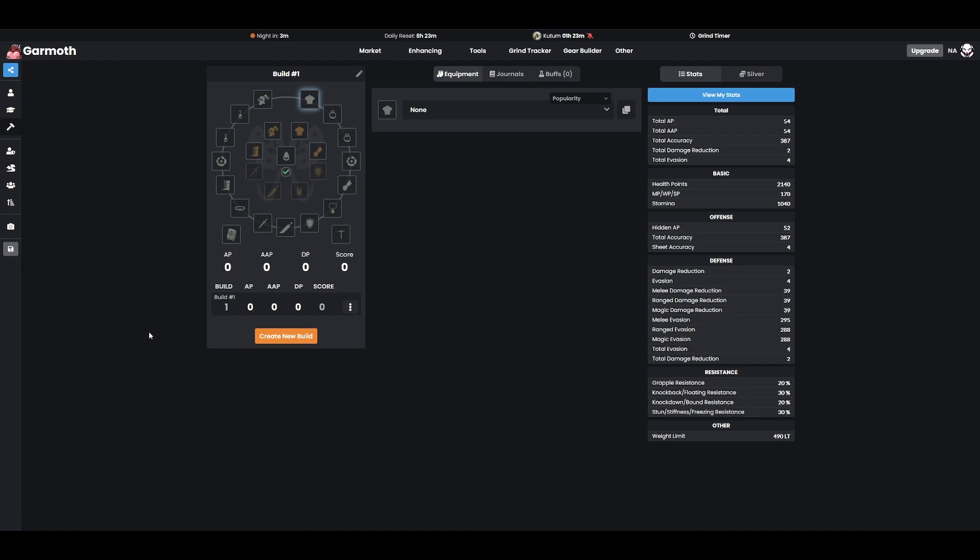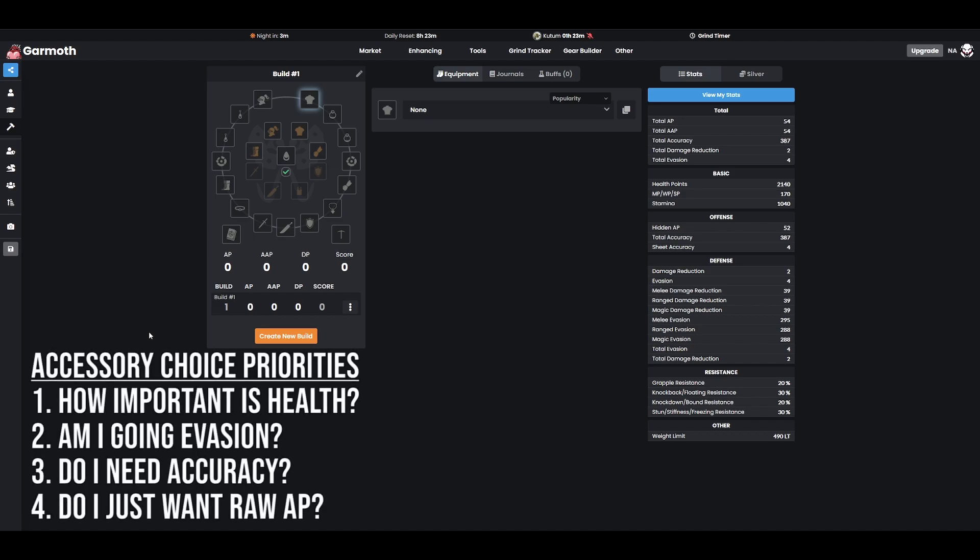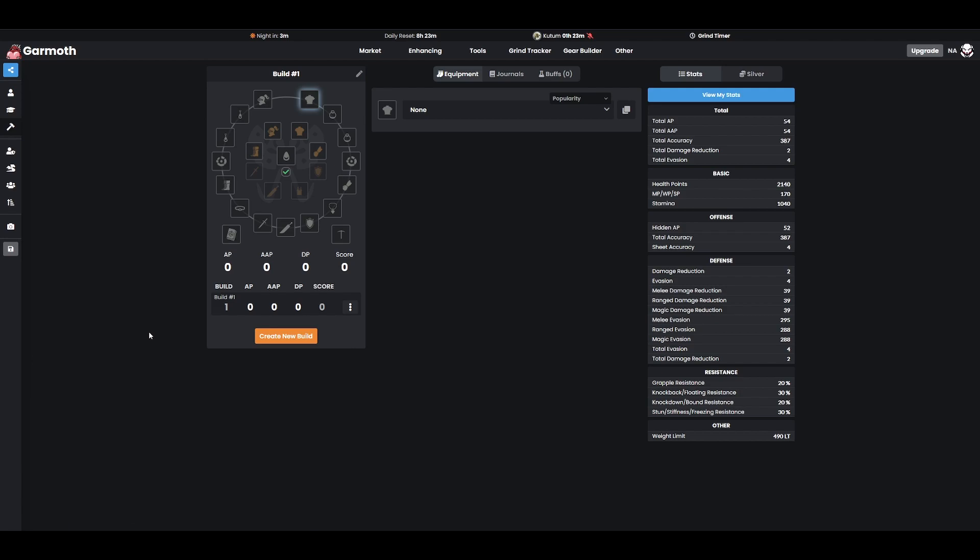Discussing what you actually need to consider when you're choosing your accessories, there are basically four things you want to think about: whether or not you're going evasion, how much of a priority is getting high health, how much accuracy do you have, and do you just want to go full AP or do you need a lot of AP from this specific slot? Those are the big four things you need to consider.